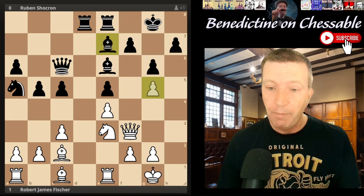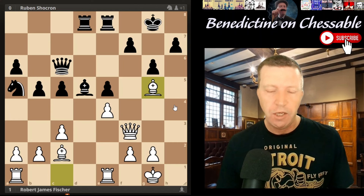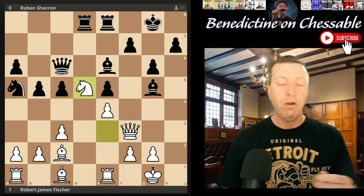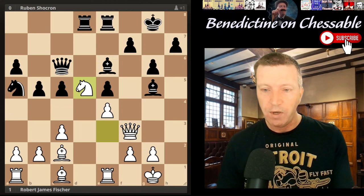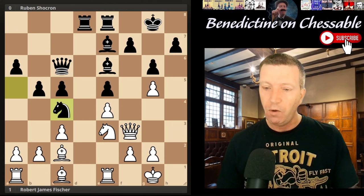There are lots of variations I haven't really got time to go into because I'm off to the pub. With bishop takes g5 in this line, for example - d5, and if takes, we're going to win the exchange and cause a load of chaos. If you want to look at this variation, it's in a study - I'll put the link in the description. I'm more interested in the way Fisher switches from the king-side attack to the queen-side attack.